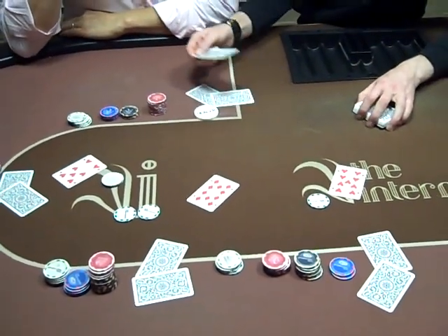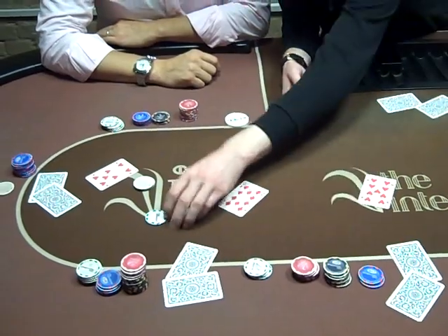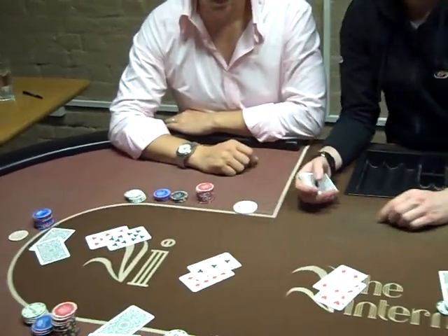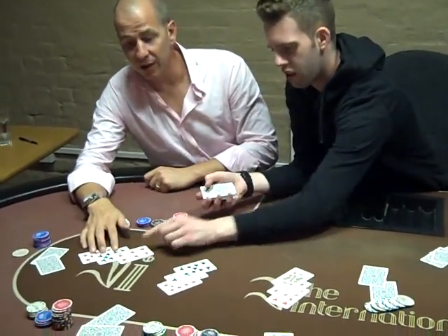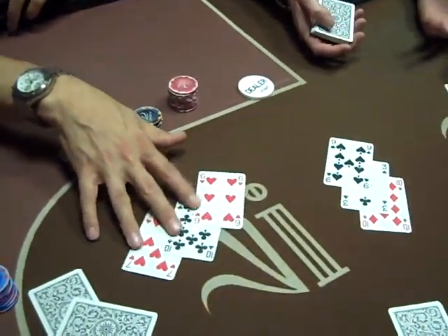Barry's got a deuce showing, he passes. And this player completes the big blind, checks. Then we go on to what's called 4th Street. The dealer's going to burn a card, he's going to deal 4th Street. So every player now receives another card face up. There will be a round of betting again. Remember it does start with the high hand first - the betting will always start with the high hand.